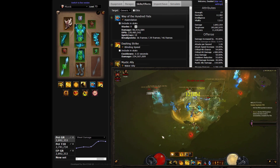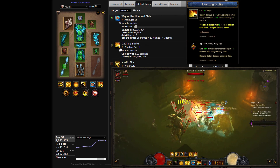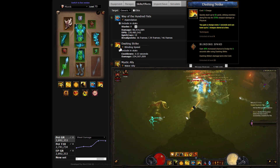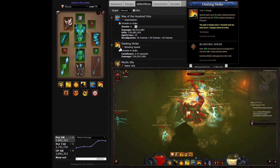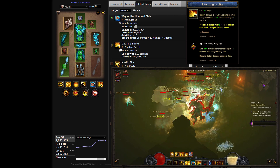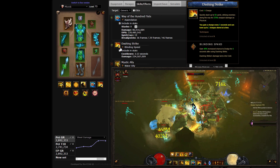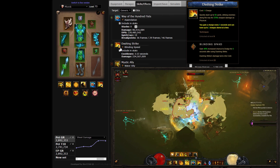Dashing Strike is an irreplaceable mobility tool in the monk arsenal, allowing swift and fluid transition between areas, in and out of danger as the rift dictates. With two charges stored by default, you can cover decent ground or open a fight of your choice at an advantage with the defensive bonuses of the Blinding Speed rune. Alternatively, you can choose the attack speed oriented Radiance rune to improve your single target damage.